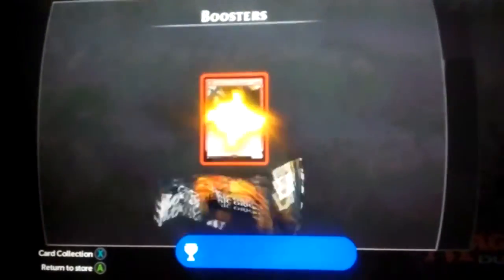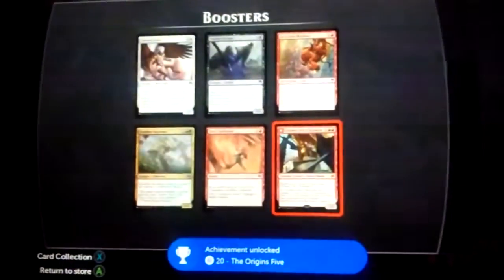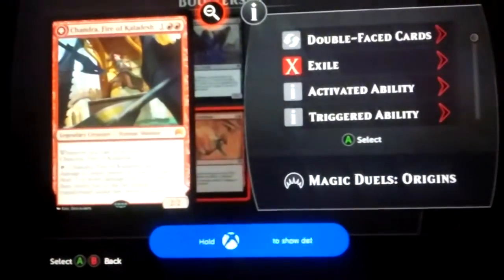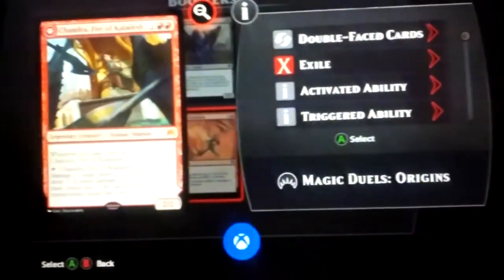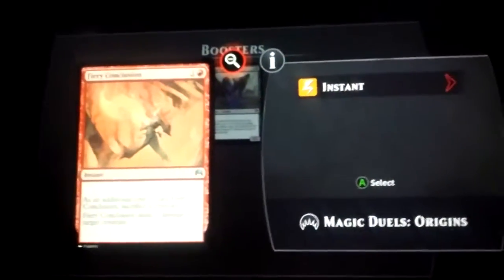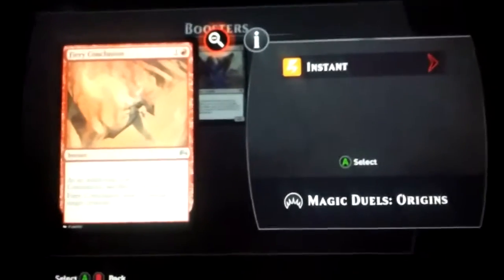Last booster. And I got her — I got Chandra! Collected all five Origins Planeswalkers. You just saw the achievement pop up. Hell yeah!